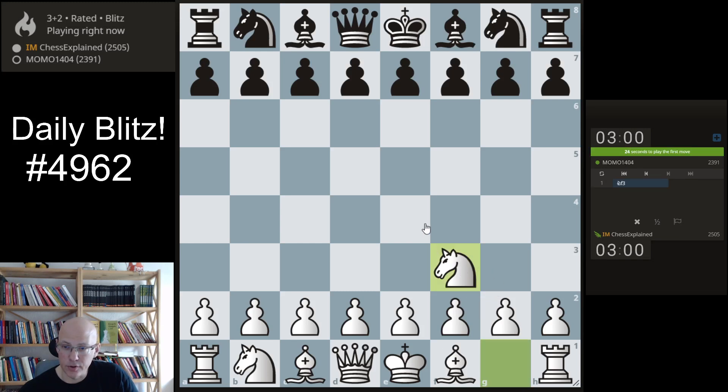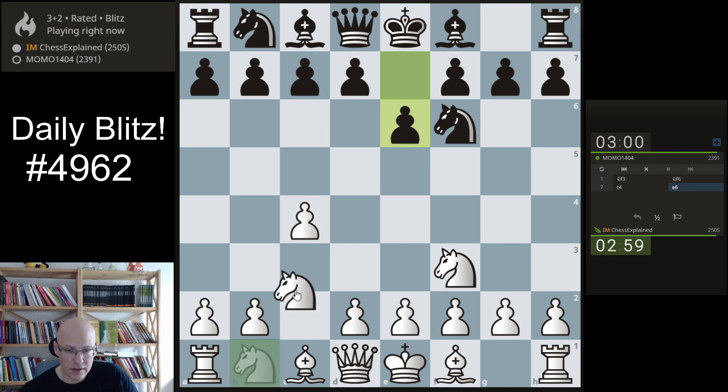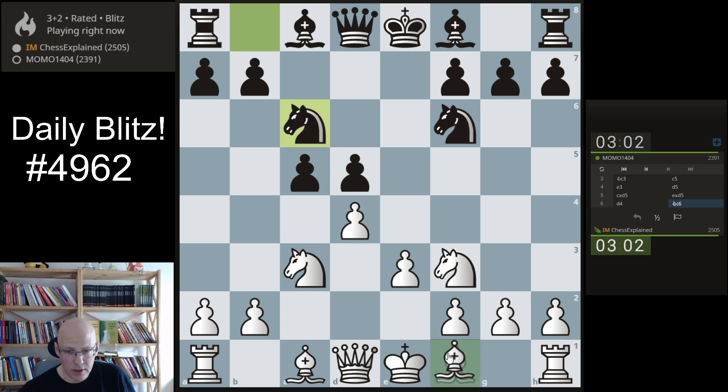Hello and welcome to this video! Momo1404 is the opponent. It goes for c5 — not a very common move order. So ultimately we probably get an anti-IQP position out of this slightly uncommon move order.